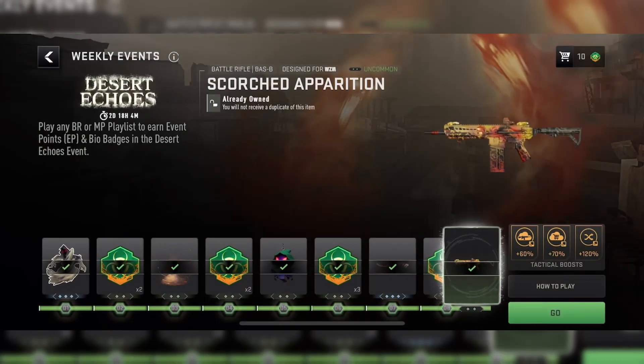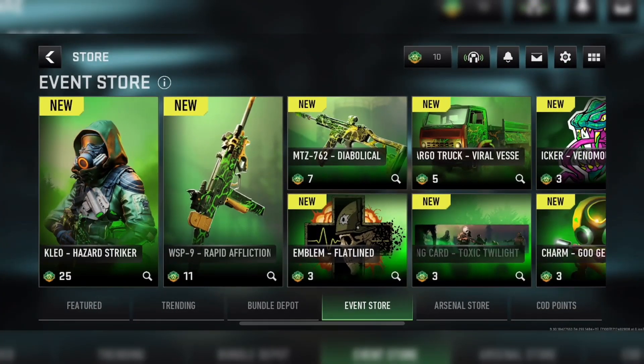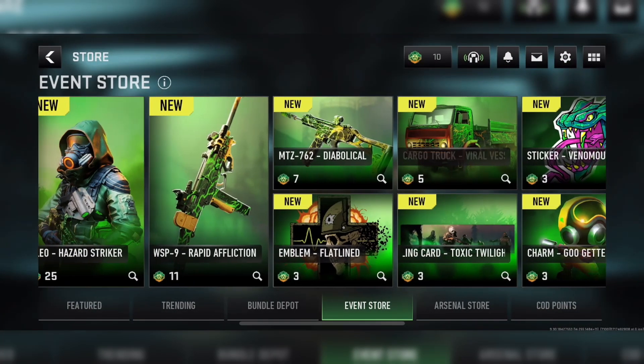Now for the rewards — there are nine of them. Within those nine rewards, you can earn a grand total of 10 bio badges that can be used in the new event store. And I have to admit, these items do look pretty nice.